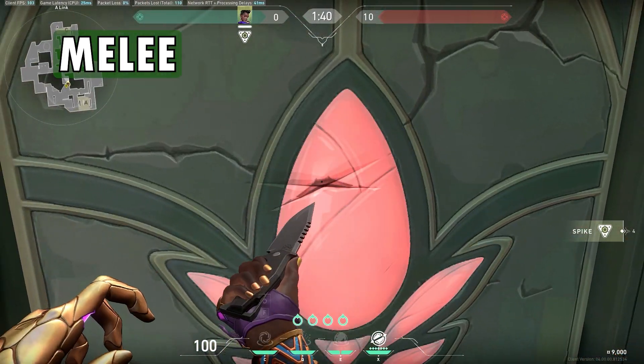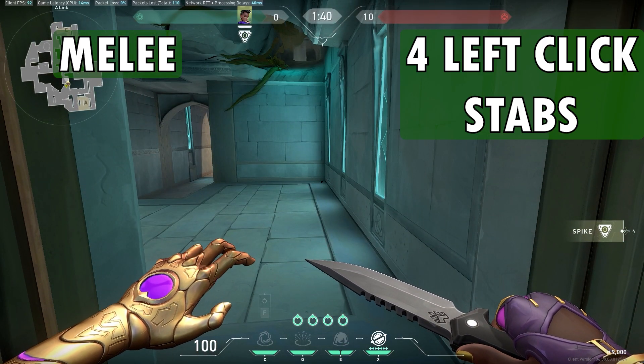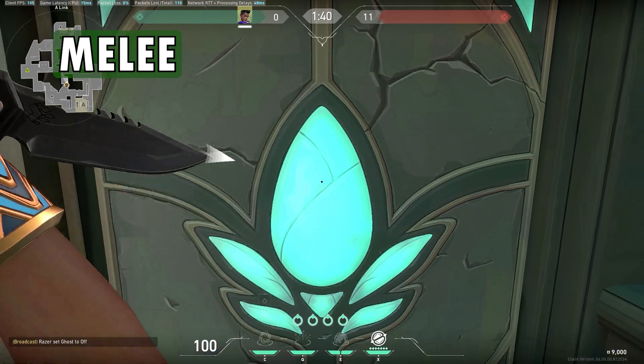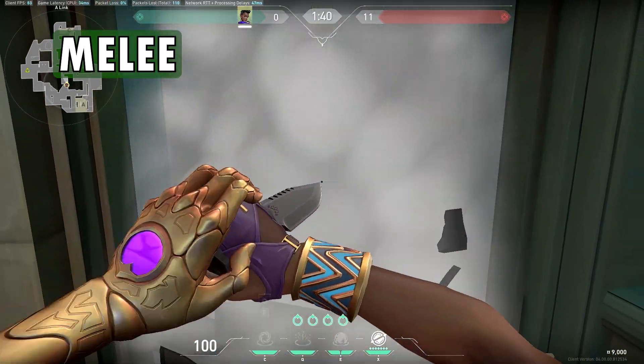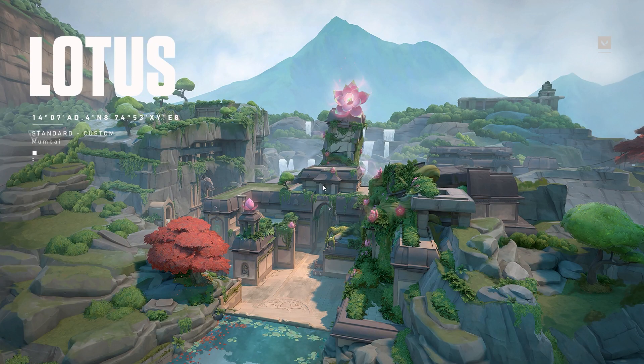Let's try out the melee. With left-click it took 4 stabs, and with the right-click it took 3 stabs. So the knife or melee is again the strongest.